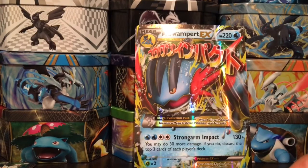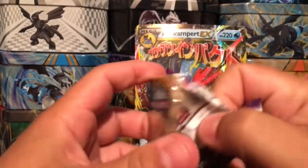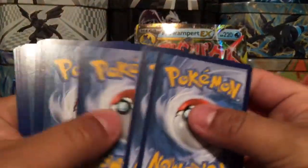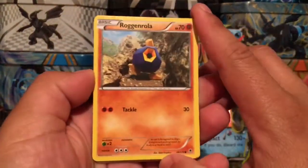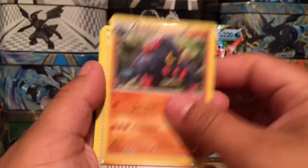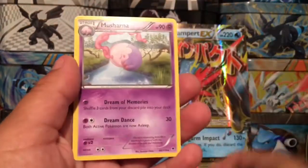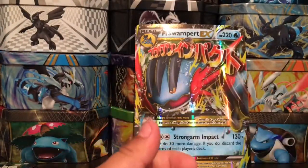Moving on to Phantom Forces — full of blue, but whatever, we're just here to open packs. Here is the code card for you guys. Just in case you were wondering, these boxes are $49.99 from Walmart. I think I read somewhere they were going to be $70, but at $49.99 it's still expensive but not as bad as I thought. And here we go — a rare non-holographic card from Phantom Forces.